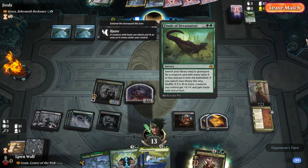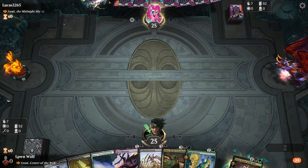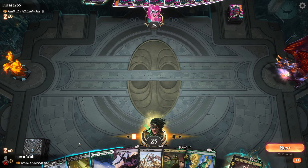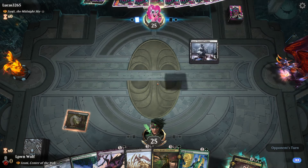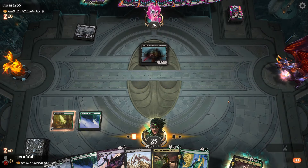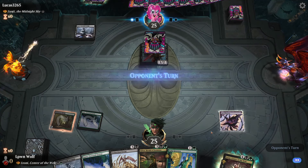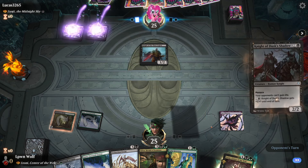I presume we're facing a mono black discard style deck or reanimation at the very least. Now we've got some pretty cool synergy here - Bitter Blossom plus the Golgari Greeters is really good because Golgari Greeters doesn't care that the creature is a token.